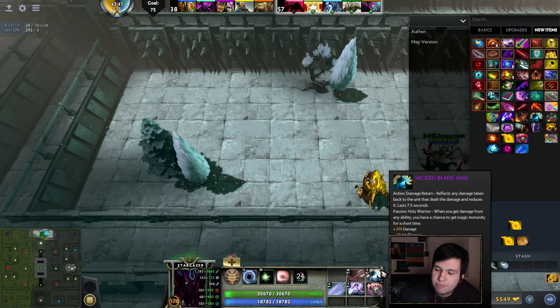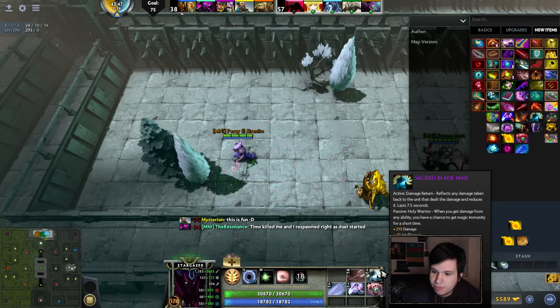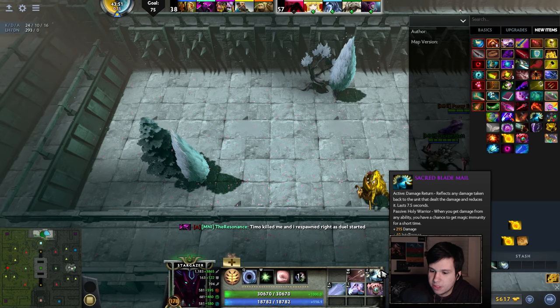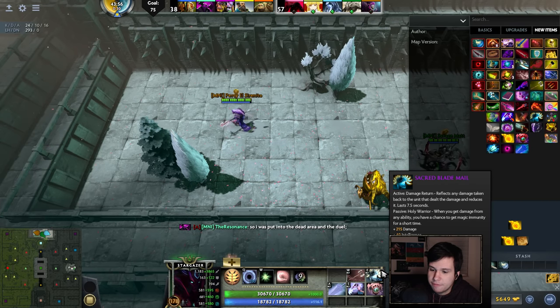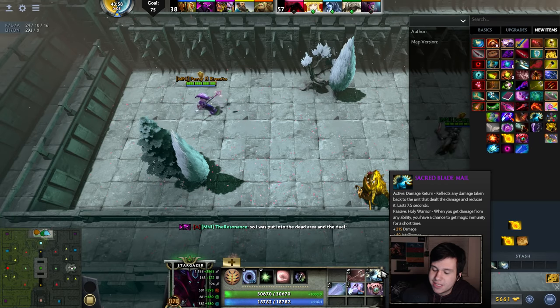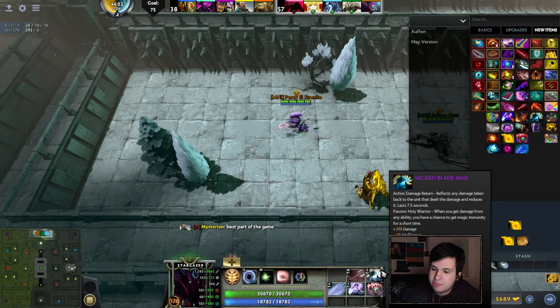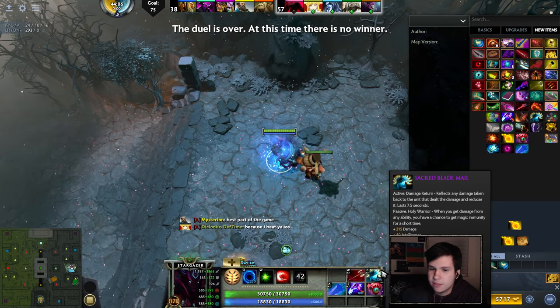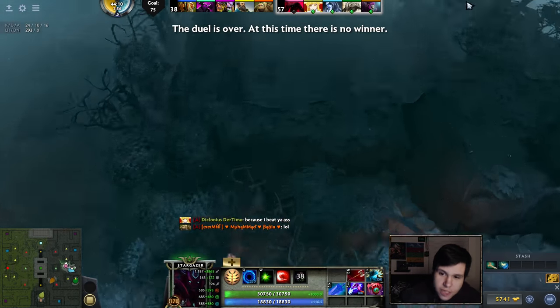The Saccharid Blade Mail is so dumb: 200 damage, 120 armor, 20% spell resistance, 2.4% HP regeneration. It returns 175% damage, reduces damage you take by 35%, with a 7.5-second duration on only a 15-second cooldown. And every time you get hit by a spell, there's a 25% chance you'll go magic immune for 3.2 seconds. That is so ridiculous.